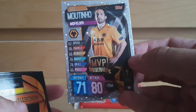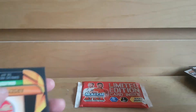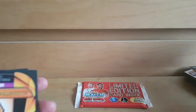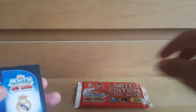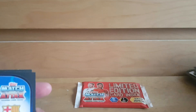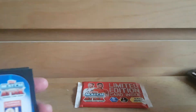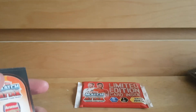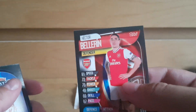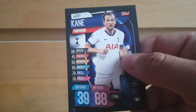Next pack: Jowell Mtineo MVP, Wan-Bissaka, Joe Gomez, Bernd Leno, Ruben Neves, Stephen de Vrij, Thibaut Courtois, Nelson Semedo, Joao Felix, Anthony Lopez, Artem Dzyuba, Spurs badge, Hector Bellerin, Trent Alexander-Arnold, and Harry Kane.